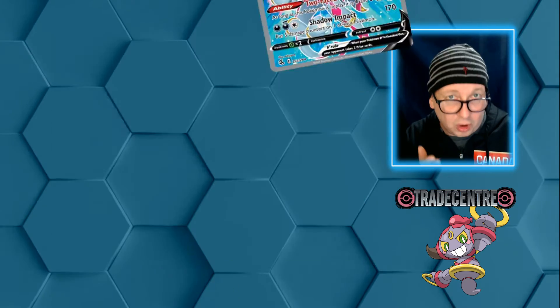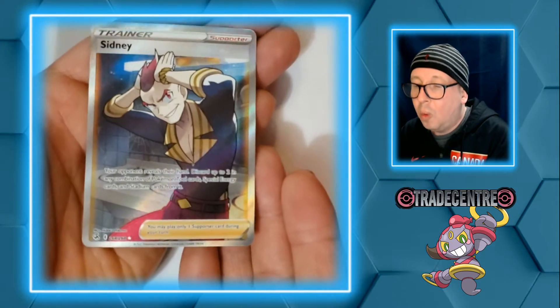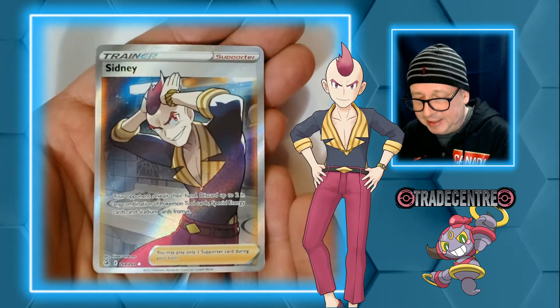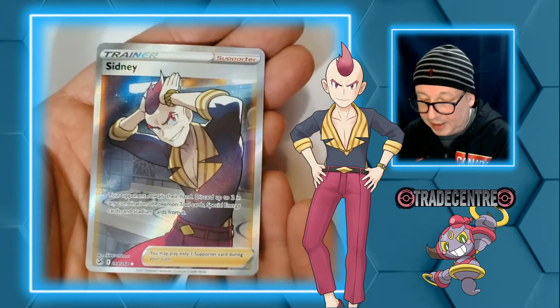I gave up a Full Art Hoopa. Hoopa's such a weird character, and look what I got in return — Sidney! Man, he's fixing his hair. Really cool card if you ask me.